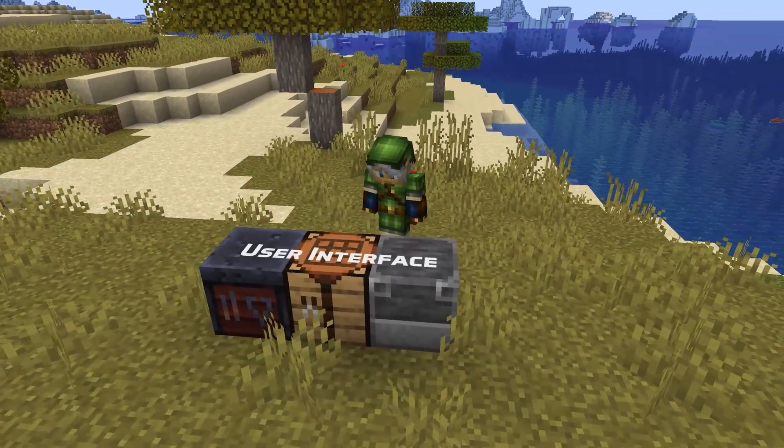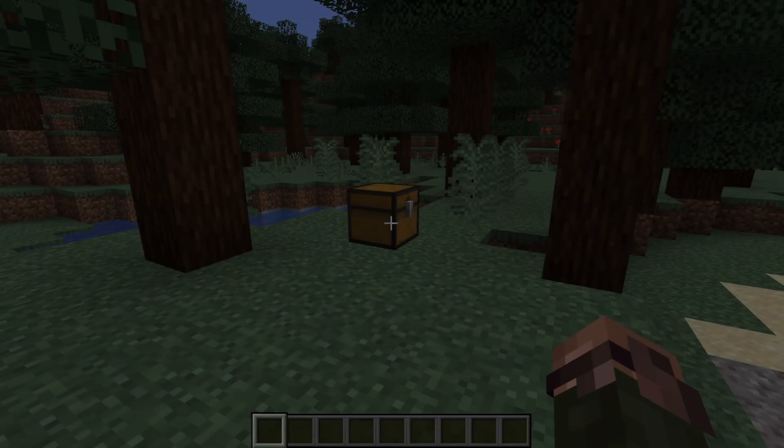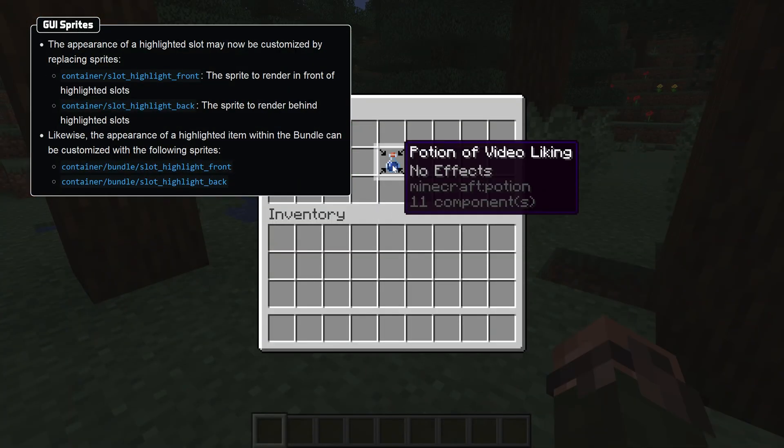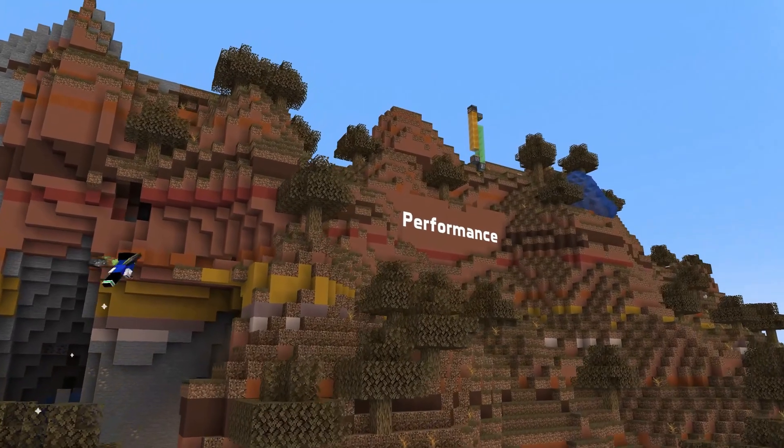In resource pack 38 we got new sprites for customizing more UI functionality. They are a set of sprites for the highlighted slot of an inventory, consisting of a foreground and a background sprite. And another set of foreground and background sprites for the highlighted item in the bundle.